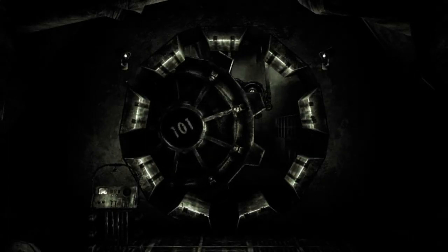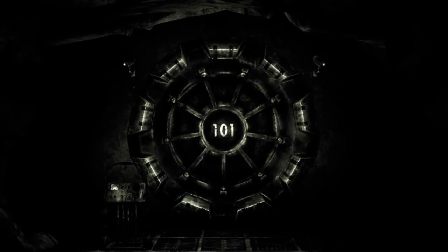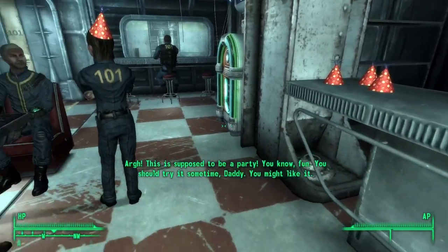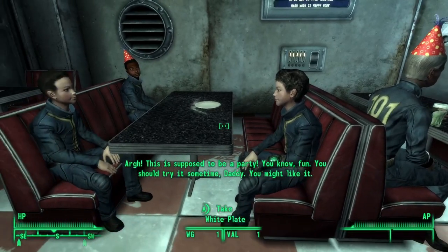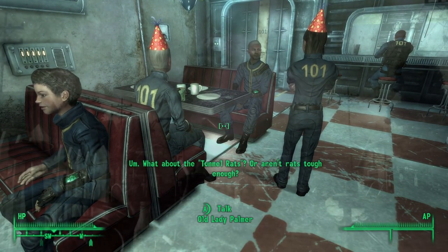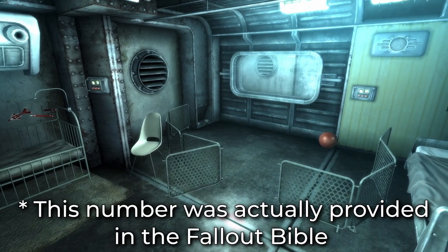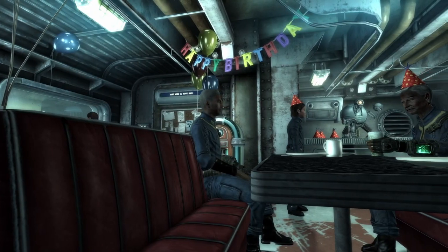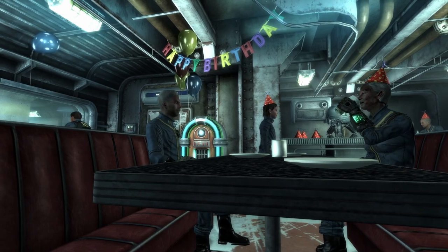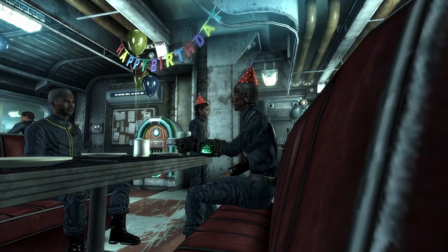Fallout 3's opening chapter takes place in a vault. Vaults in Fallout games are bunkers built by the Vault-Tec Corporation way back in the day. Most were intended to house a little less than 100 people in the case of a catastrophic humanity-ending event, should such a thing ever happen. According to the Fallout 1 manual, only 122 vaults were built across the United States. So the few humans who entered the vaults early in the morning on October 3rd, 2077 would be the foundation for humanity going forward.